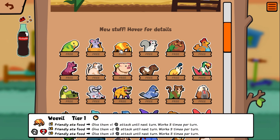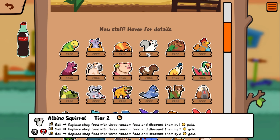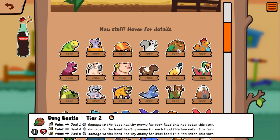Weevil — friendly eats food, give them one attack until next turn, works three times per turn. Like tempo I guess. Albino squirrel — replace shop food with three random foods and discount them by one gold. That's kind of wild. You could maybe get him to level three, sell him on turn 11, and hope you get free melons and free steaks or something. Pretty interesting.